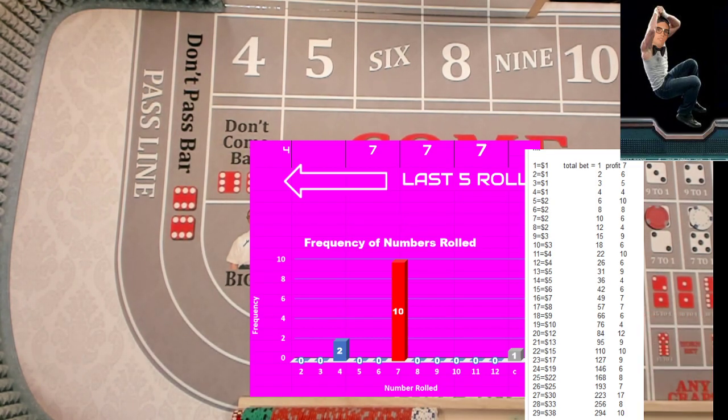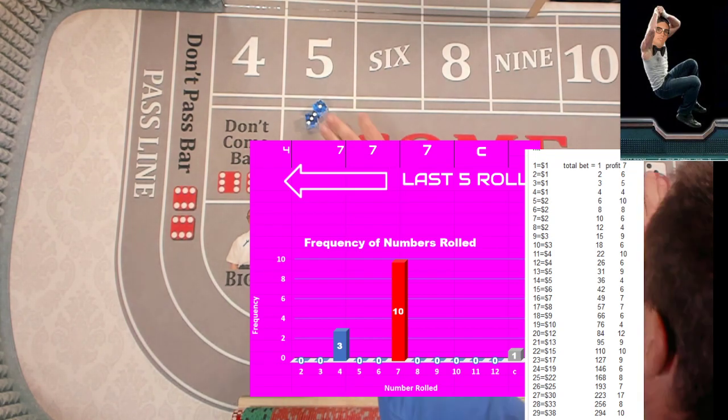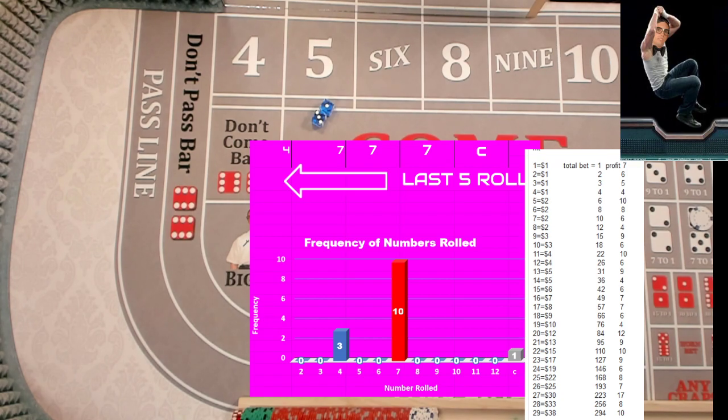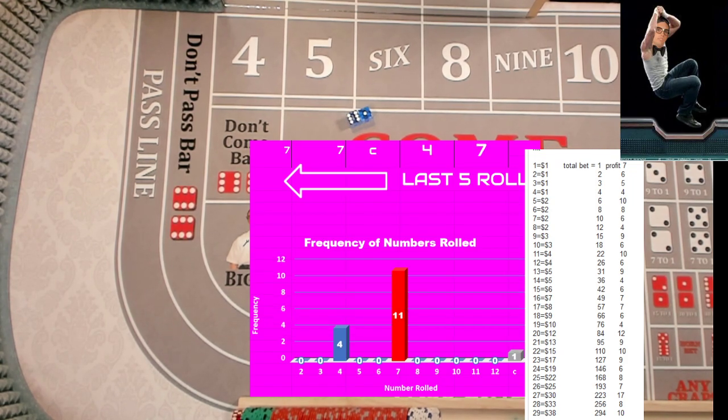Nine. We got an easy four — reset the four, mark the four. So thirteen times — level fourteen is now five dollars. Easy four repeater — yikes, reset the four. So now we've tried fourteen times — level fifteen is six dollars. Level sixteen is seven dollars. We got a seven — reset. So the four we've tried fifteen times now — level sixteen is seven dollars. And we're still at one dollar on the ten.